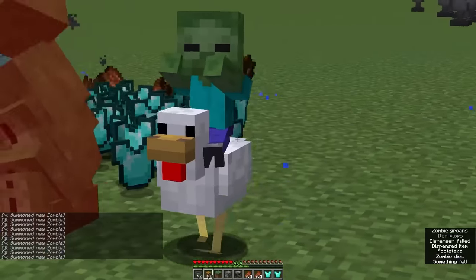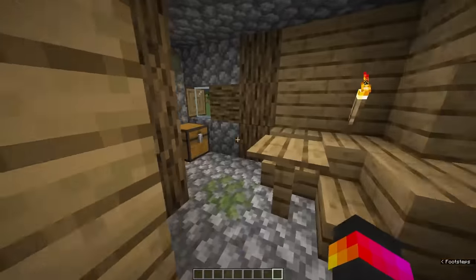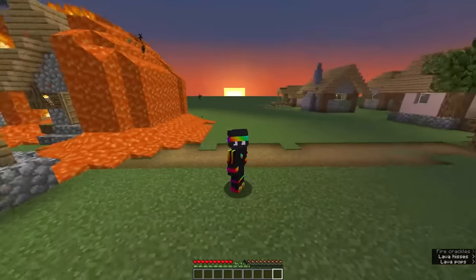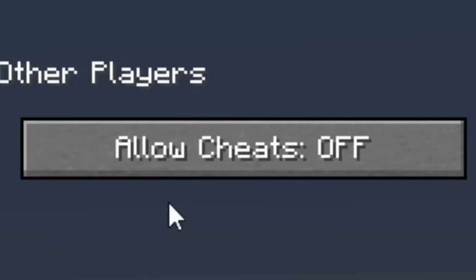Mobs can drop chest plates, but it maxes out at level 22 enchants. I checked every structure in Minecraft, but nothing was found. So yes, an anvil is our only option. However, there's another way — versions.